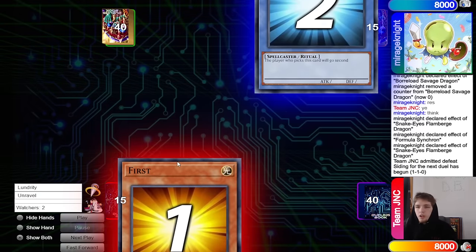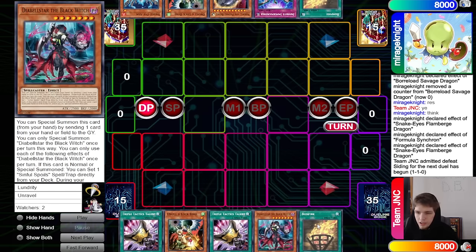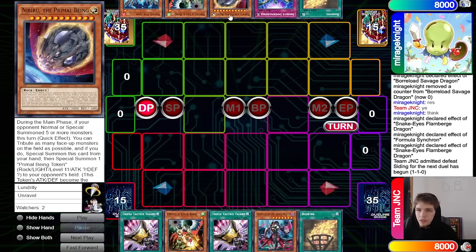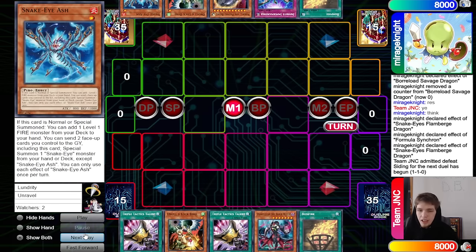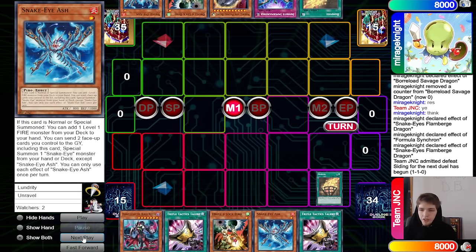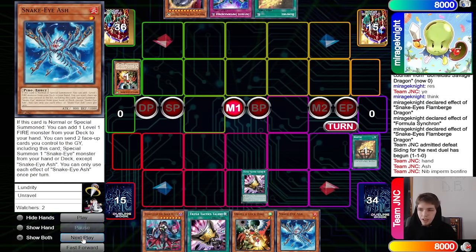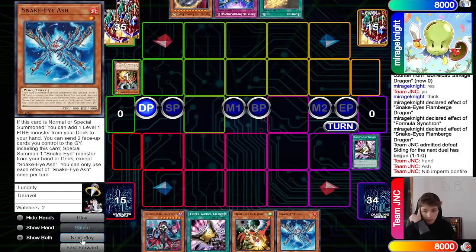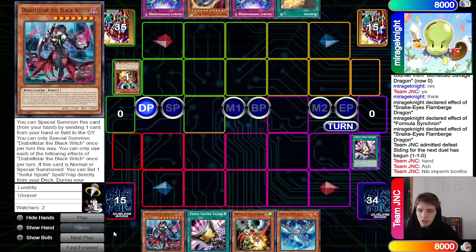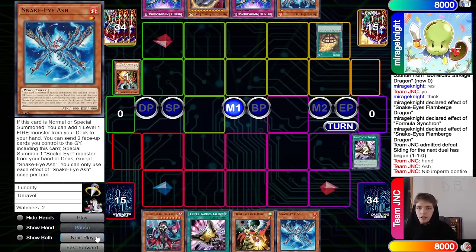On to game three, Team JNC goes first. We got Talons, Droll, Talons, Black Witch, Bonfire. They have Bonfire, Imperm, Nib, Droll, Snake Eye Ash. Bonfire searches Snake Eye Ash, then drop Droll — Talons looks at the hand and hits back Snake Eye Ash. So they have Nib, Imperm, Bonfire. They draw Imperm. Droll can deal with the Bonfire — Bonfire searches Snake Eye Ash, drop Droll and Lockbird, pass, draw Ponix. Just hand trap, pass.